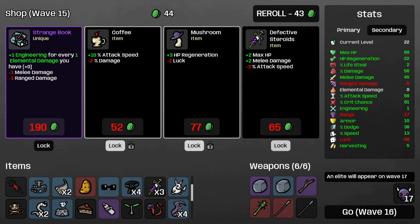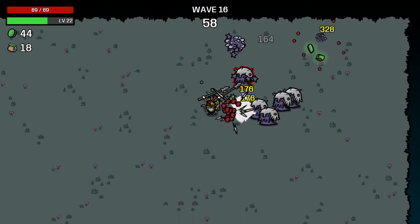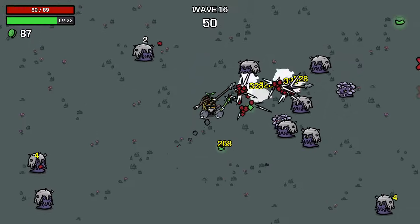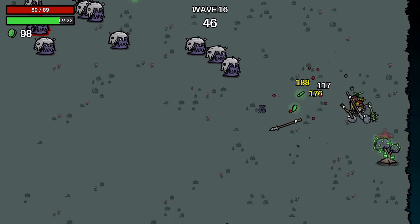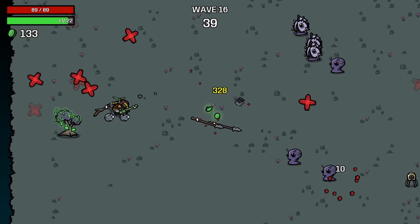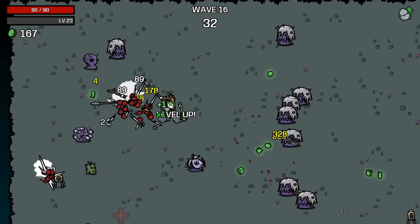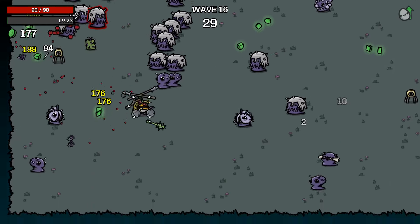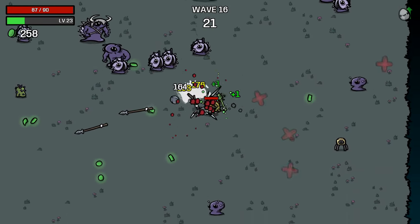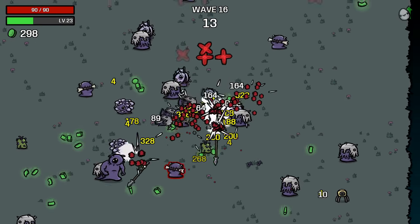Considering we've taken some minus attack speed as we've gone here - for example with the defective storage - we locked three things there just because they're good stats and relatively cheap. As you can see we have terrible luck, but you don't necessarily need amazing luck to get Danger 5 done on some of these characters. Obviously having high luck can help with your rolls and consumables dropping, but you can totally do Danger 5 without high luck. Because this character starts with a big chunk of negative luck, you can repair it, but you can also use those stat allocations for something else - which we've done for defense and crit chance, proving to be super strong. By the time we get to the final boss, we might be able to melt them really quickly.